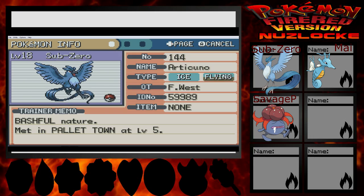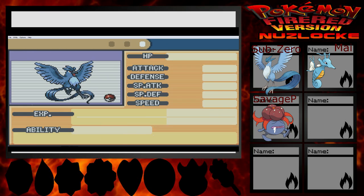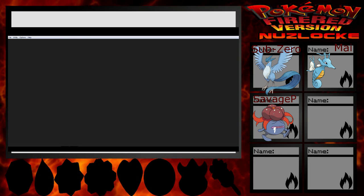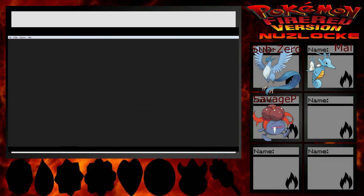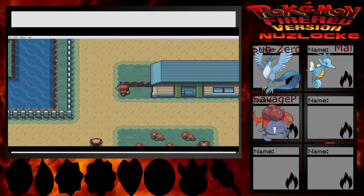And Sub-Zero is our starting Articuno, with Cloud Nine — eliminates weather effects. Rocking out with Gust, Powder Snow, and Mist! Our starter's a beast. Honestly, I would have taken any of those starters, but the one I wanted the most was probably the Snivy — Sweetcoon — because I've never used it before.